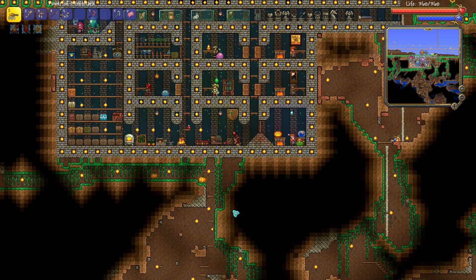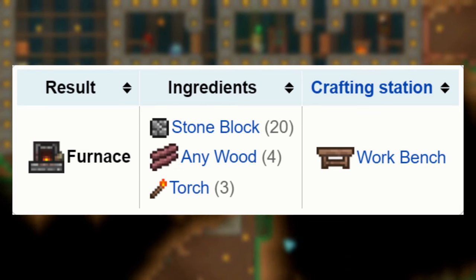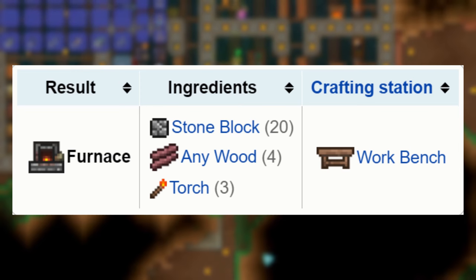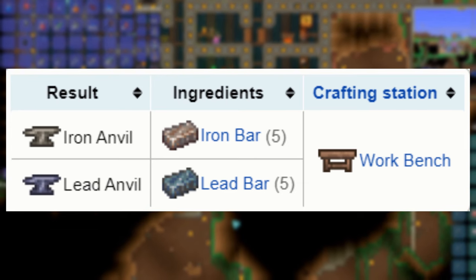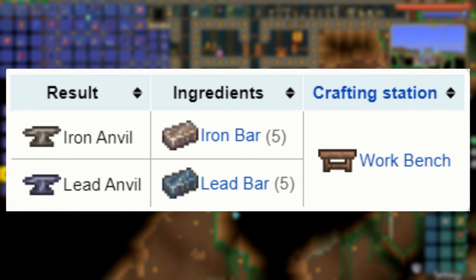In order to make iron bars you'll first need to craft a furnace, which requires 20 stone blocks, 4 wood, and 3 torches. In order to make a chain, you need an iron or lead anvil as a crafting station. This requires 5 bars at a workbench, and each chain costs 1 iron or lead bar.